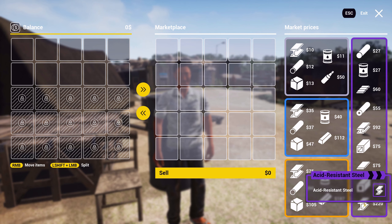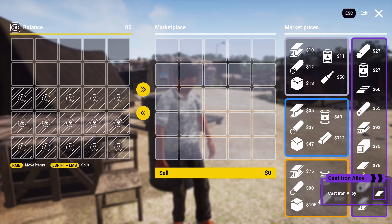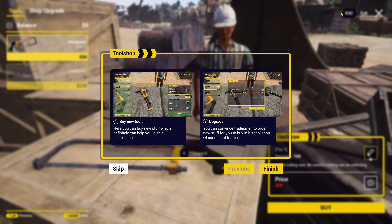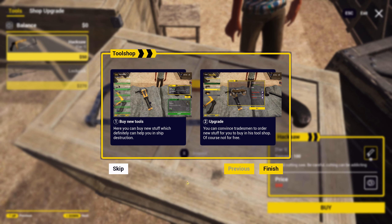I wanted to say acid-resistant steel. Titanium alloy — and these are the epic materials. What does this guy do? Tools. Buy new tools. Here you can buy new stuff which definitely can help you in ship destruction. You can convince the tradesman to order new stuff for you to buy in his tool shop, of course not for free.